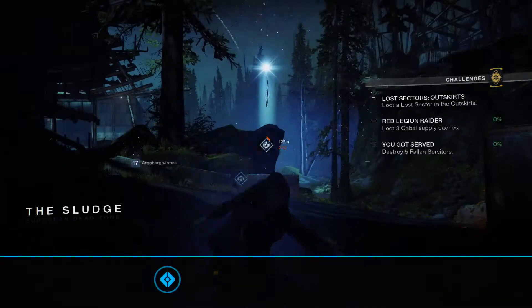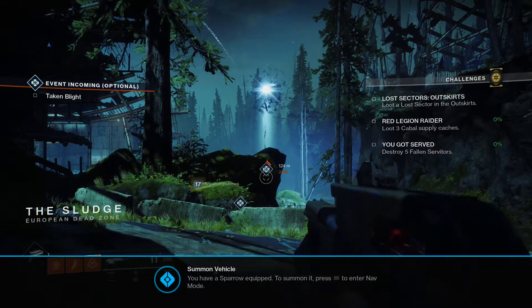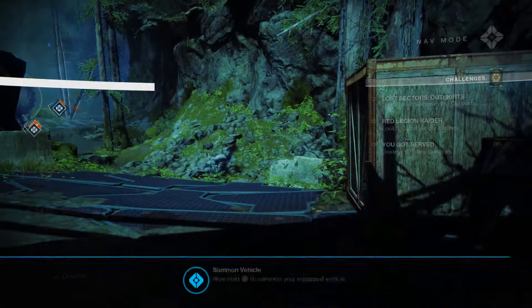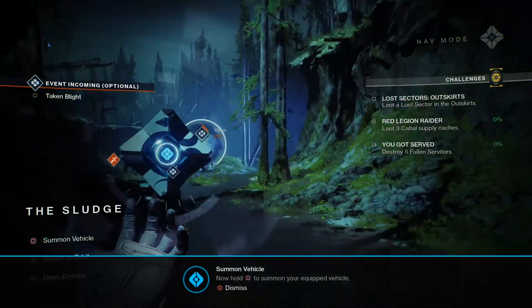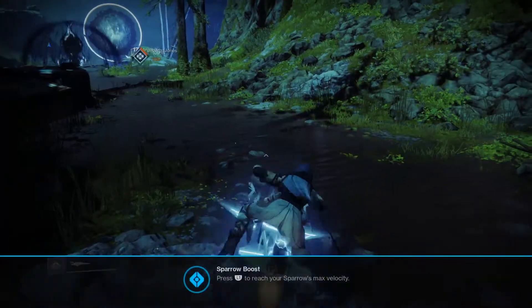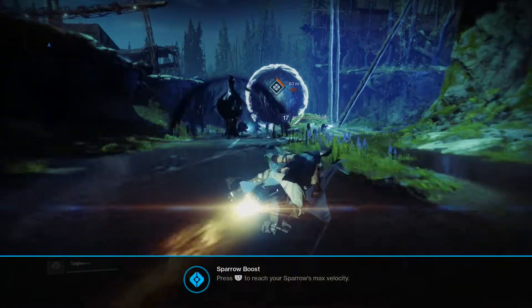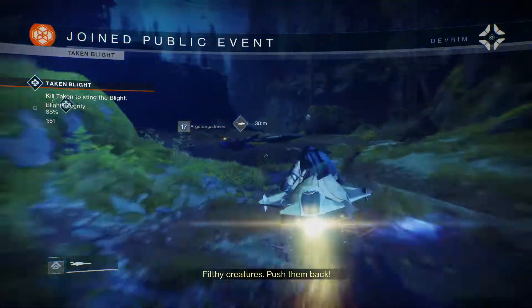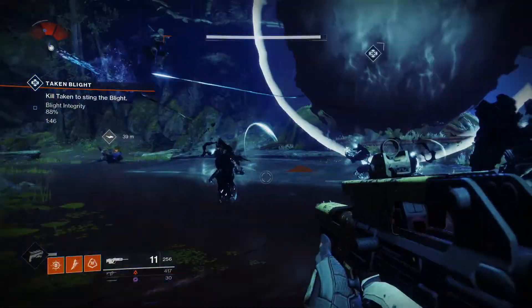Let's go test this out. Spawned in, and as you guys can see when you get your sparrow you get the little notifications on the bottom telling you that you have one. You pull up your ghost and hold down square, and yeah, you have the ability to drive it around. Just watch out — they blow up as soon as they get shot.